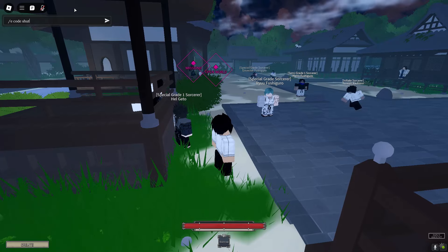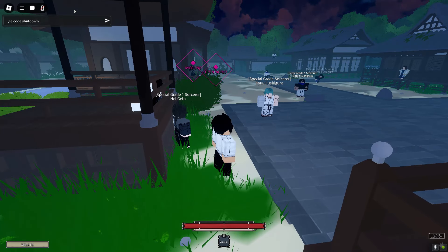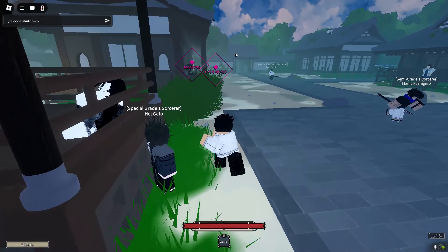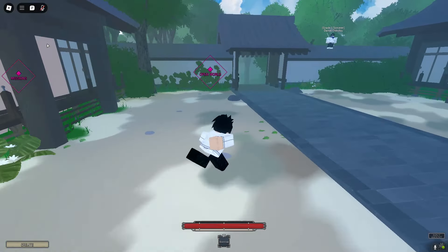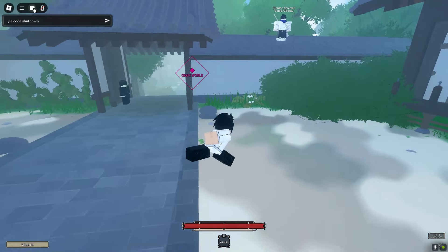To summarize: get your True War Remnant, go to the Void — you need to be over Grade 2 — then wait until your health points drop to zero, and you will get Heavenly Restriction.